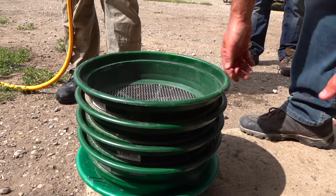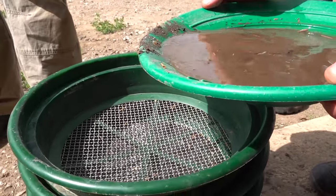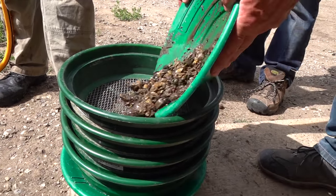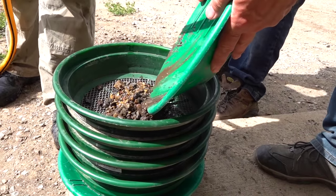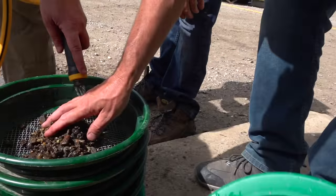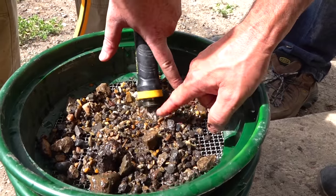These are a whole bunch of different screens which allow us to separate all the gold. This was all the heavy tailings — just dump it in there. There you go. Now Kevin washes it through. We had one flake that we saw in there! There it is! Look at that! Nice!